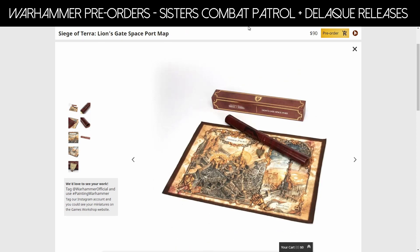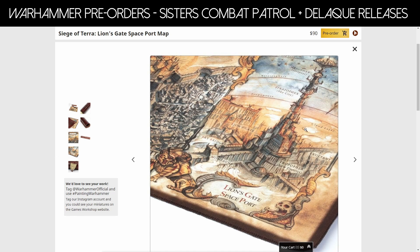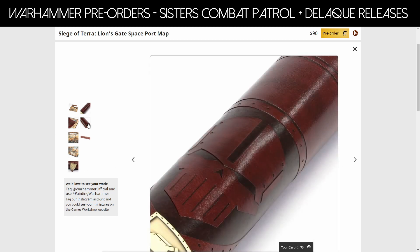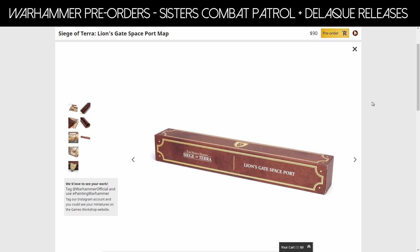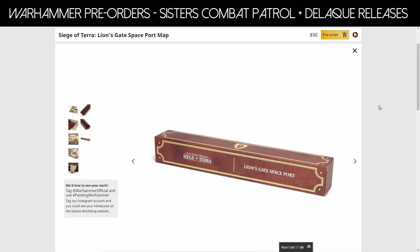Taking a slight detour — we have the Siege of Terra Lion's Gate Spaceport map, a limited edition special art piece at $90. It's just beautiful. I love these weird art designs and these weird maps — honestly, does it make a lot of sense as a usable map? No, it doesn't at all, but it's a great art piece. You've got all the crazy skulls, cybernetic lines, bionic guides — love it. It comes in a nice box. It doesn't say how many they're making. If you're interested, it's A2 size. If you're a collector, you might want to pick this up.